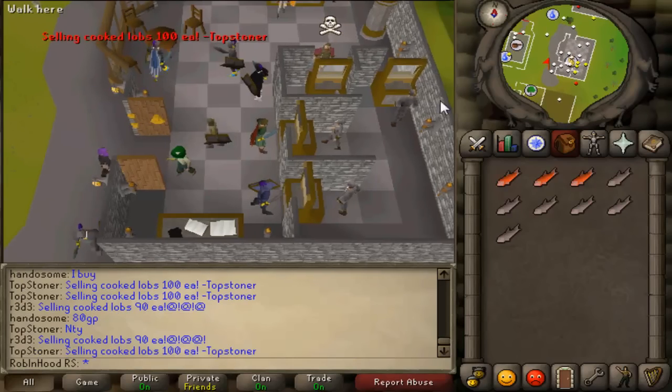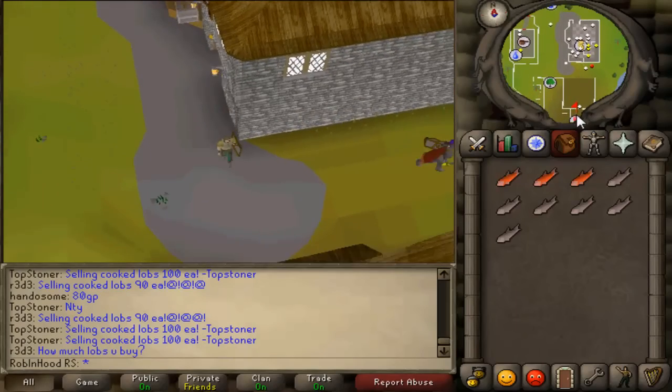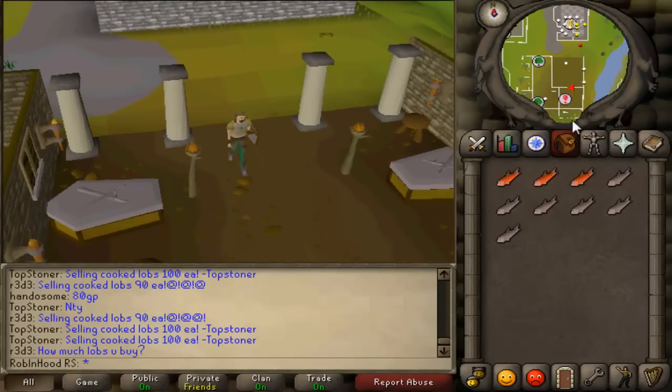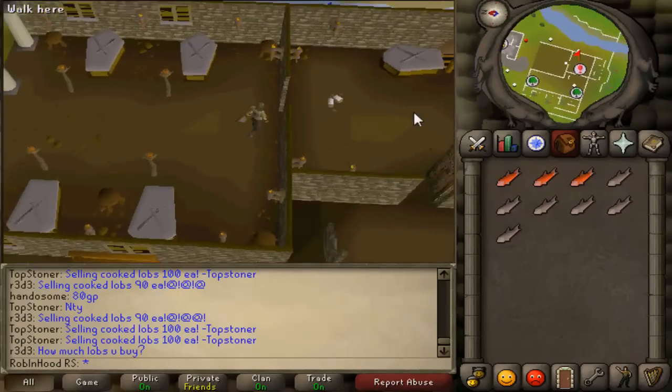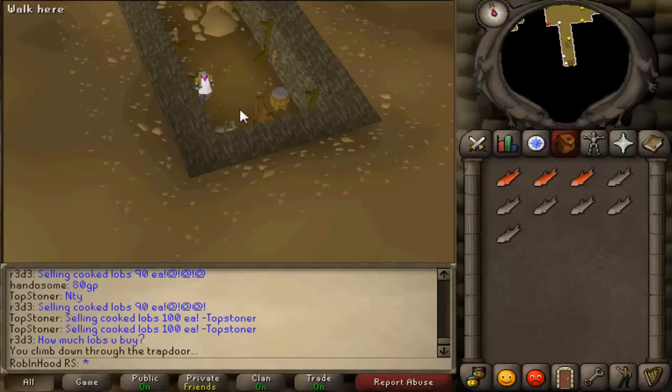Hello guys, it's Robin and this is going to be guide number 2 — another short snappy guide. This is the guide to obtain the brass key to get into the baby giants dungeon.